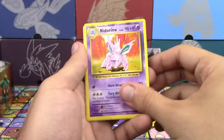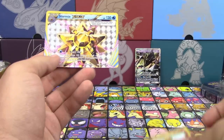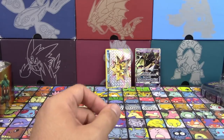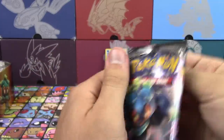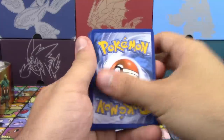We got a Break, Stormy Break, and Ditto Trio. That's it, but let's mix it up and open a Burning Shadows pack next.